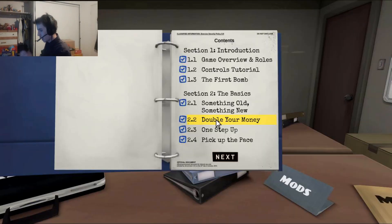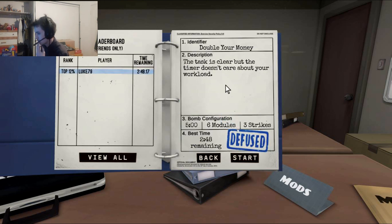Alright, anyway, next bomb. We got 2.2 — double your money. What if I don't want to? Do you want to go again, or me? I'm gonna try another bomb, and then maybe you can go next. The task is clear, but the timer doesn't care about your workload. Oh my gosh, we got five minutes, six modules, and three strikes. Jesus. I forgot about this one. Actually, I do remember this one. It's just wires, the button, and symbols, but there's just two of each.